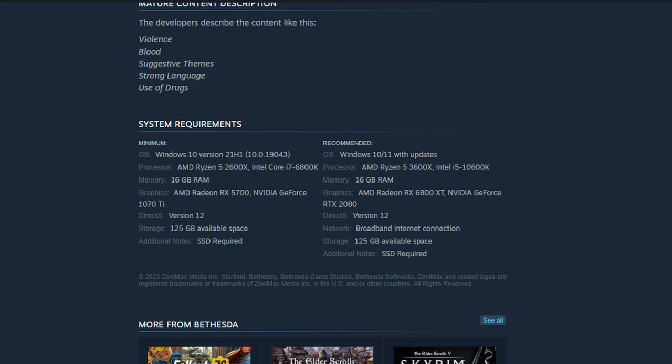Moving to the recommended settings: an AMD Ryzen 5 3600 — we're getting up there now, that's a little higher than middle of the road just for recommended. Then an Intel i5-10600K, 16 gigabytes of RAM still, which is different — I'd expect that to jump up to maybe 32 — but still sticking with 16 gigs. Graphics card: RX 6800 XT or RTX 2080. We're kind of up there; 2080 cards are still not cheap, still a little higher than middle of the road in the average gaming market.